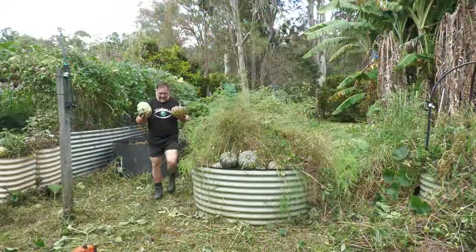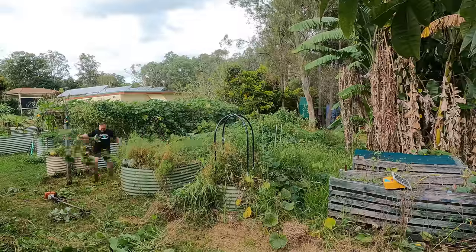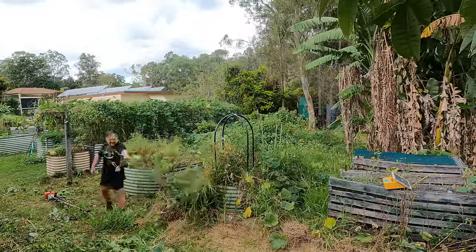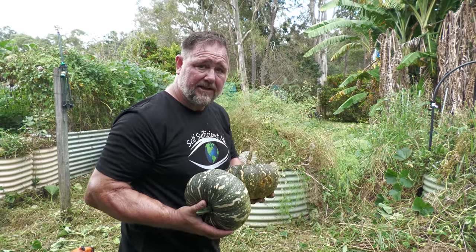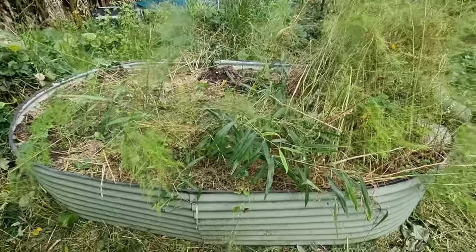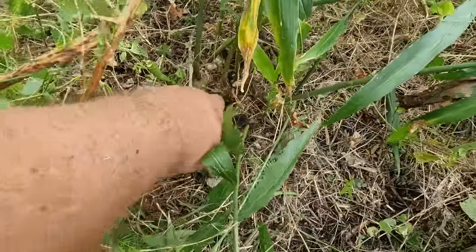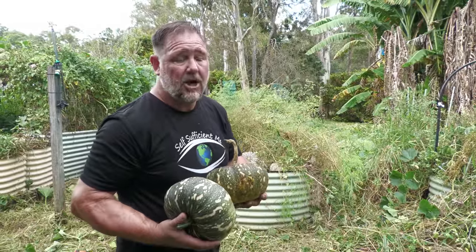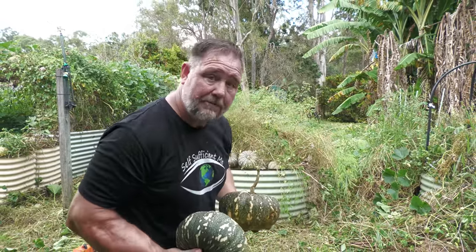Slow progress, but the asparagus bed is looking pretty good - even though it was really overgrown, it did a good job poking through and getting sun. That's good, especially since I planted some new asparagus on the other side. It used to be a ginger and asparagus bed, and there's still some ginger in there that I'd missed - it's coming up well. This extra rain has helped. I haven't had to water down the back here; it's just the overgrownness that's the problem.